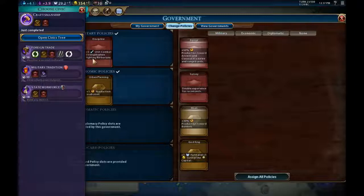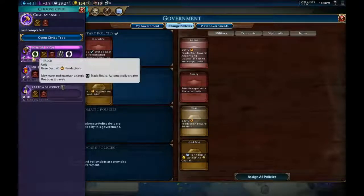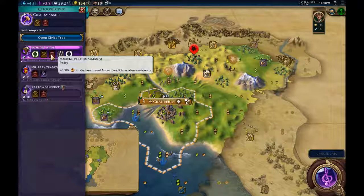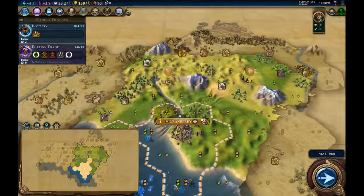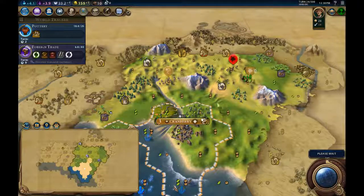We'll keep the bonus against barbarians since we're going to be fighting quite a few of them, and keep the bonus to all production. One thing to note about the promotion tree in Civ 6 — you can see some promotions are linked and some aren't, so you follow the tree. Also, you can't promote and move in the same turn — using your promotion uses all the remaining movement points for that unit.